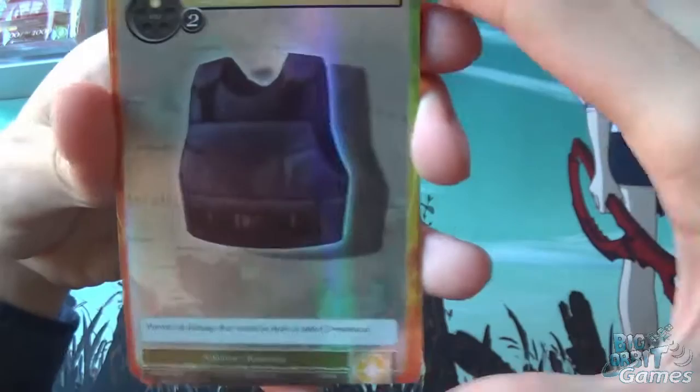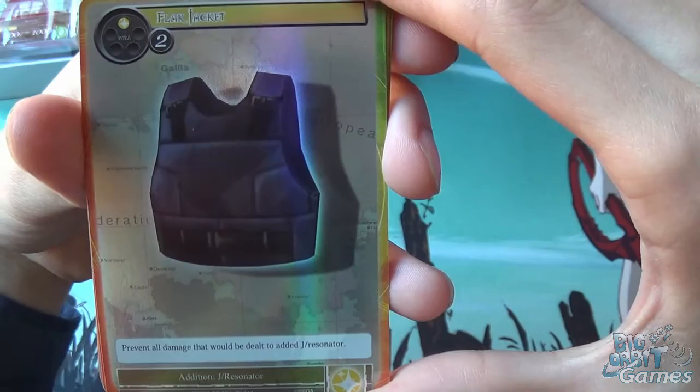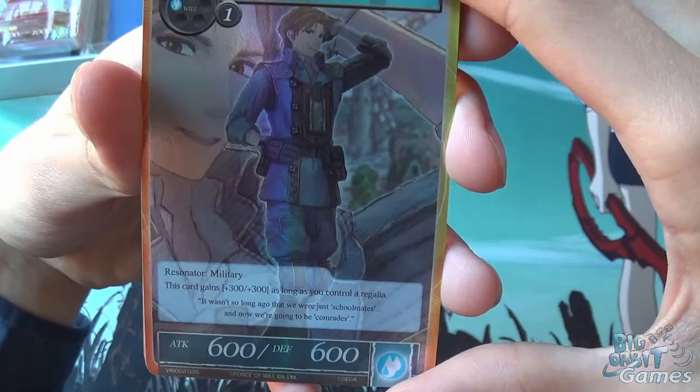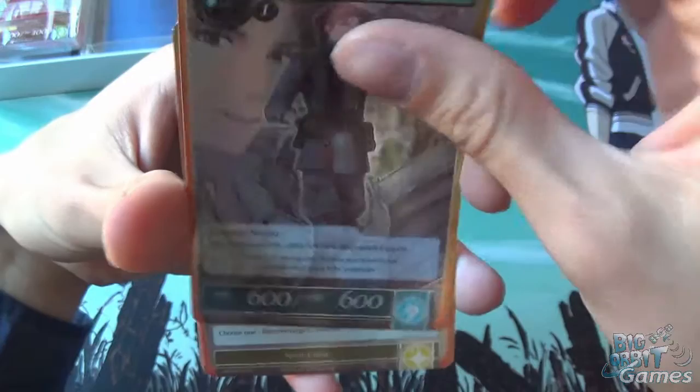Next we get Flak Jacket — an Addition — prevent all damage that will be dealt to your J-Resonator. Pretty useful. Then Foldio Landazat, a Water Resonator. This card gains plus 300/plus 300 as long as you control a Regalia, which is very likely.